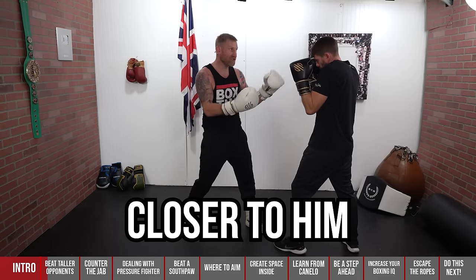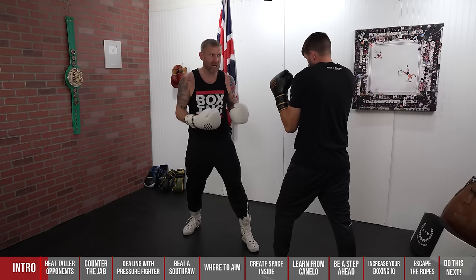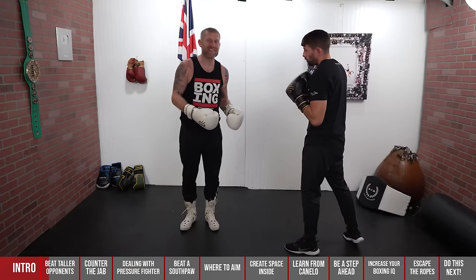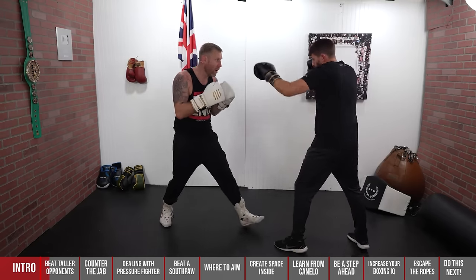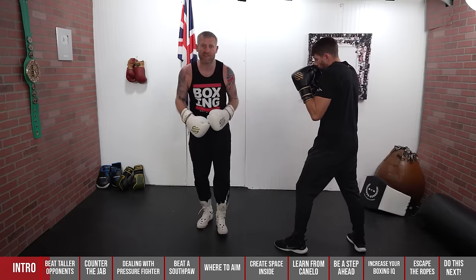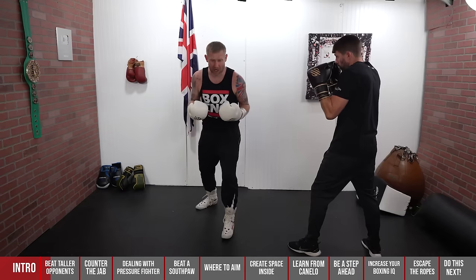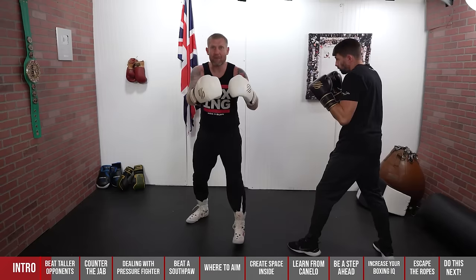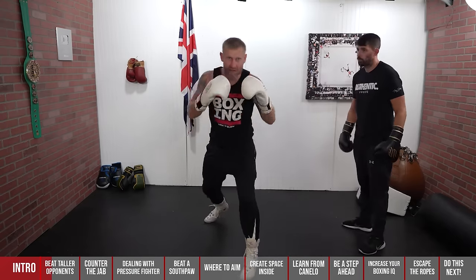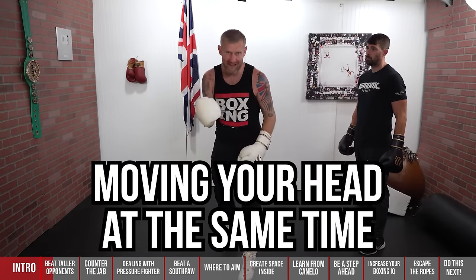I've got to get my feet closer to him to be able to land my punches — from distance he can land but I can't. Getting my feet closer is easier said than done, because as soon as I step forward a good tall guy is going to plant that jab straight in my face. So when I'm in with a taller guy, I like to keep my head moving as I'm pushing him back and getting him on the ropes. It's a lot harder to hit a moving target — I'm not just standing there like a sitting duck.